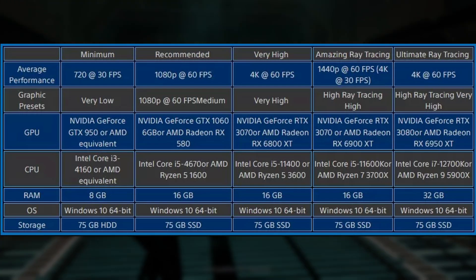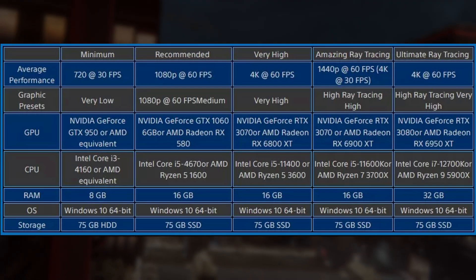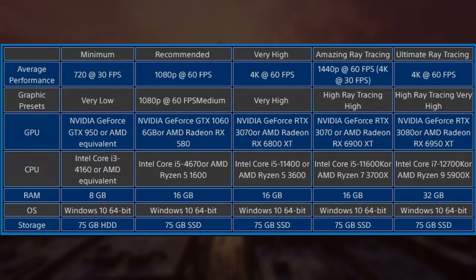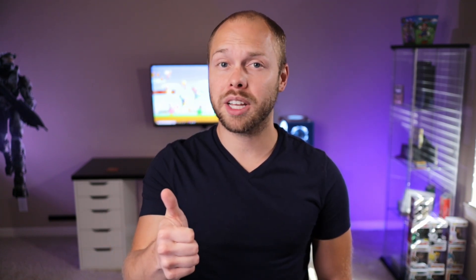The only difference is that the minimum configuration allows you to get away with just a standard hard drive, whereas all other configurations recommend a solid state drive. Honestly, an SSD is something everyone should be running these days — they're cheaper than ever and widely available. It's one of the best upgrades you can give yourself, so if you're not using one, I highly recommend making that your very next upgrade.